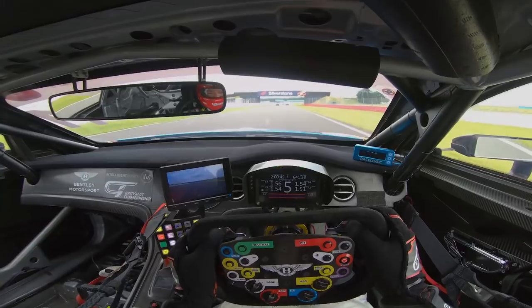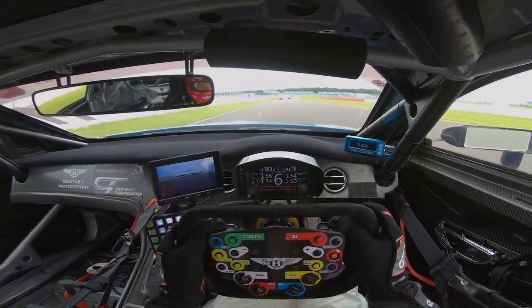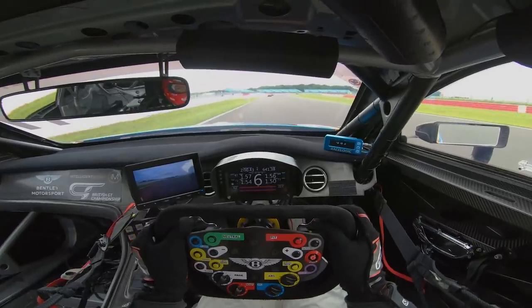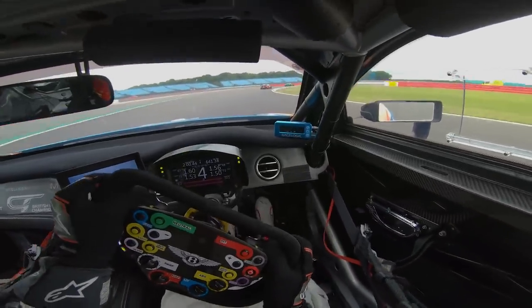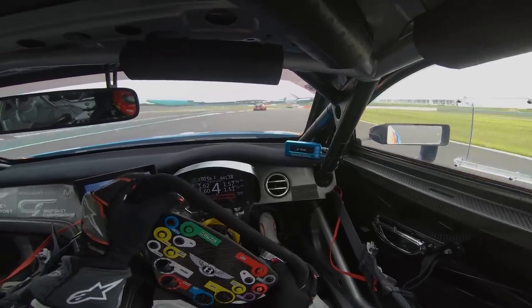Onto the Hanger Straight, pull through the gears, just a quick tuck on the seatbelt, make sure we're all strapped in, 6th gear, now we're looking for the kerb on the left hand side, hitting the brakes, down to 4th gear, feed the car in, just carve the corner — missed the apex by a mile there, but I'll get away with it.